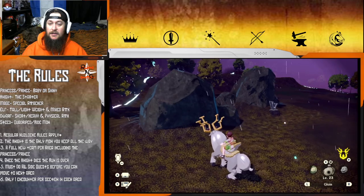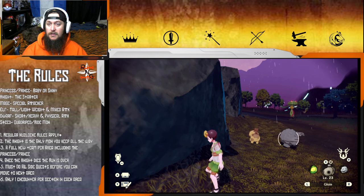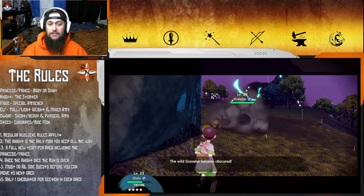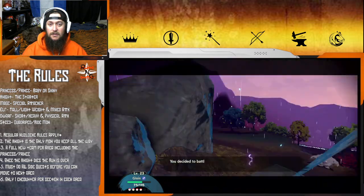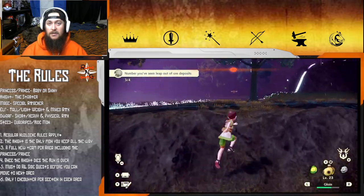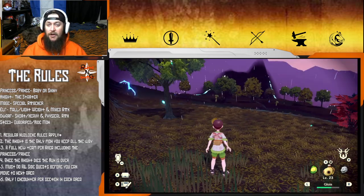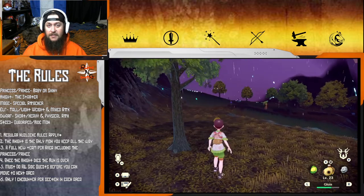An Alpha Carnivine! So yeah, what we're going to do is after this space-time distortion, we're going to run down to find ourselves that Turtwig, right? That'll be our knight for this area. And then we'll set up the rest of the team. Obviously we have Gloin, Jennifer, and then we got our Prince Romeo.